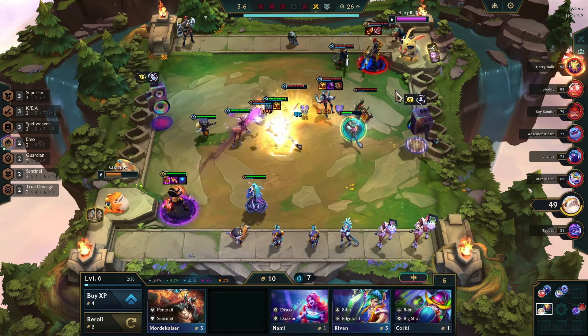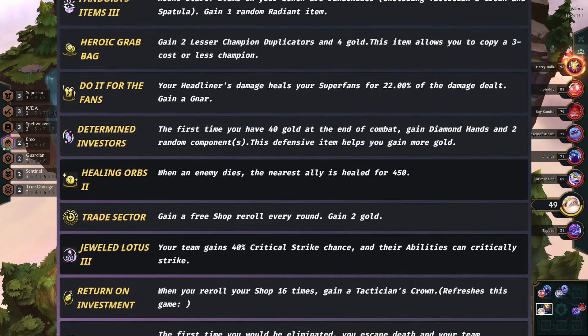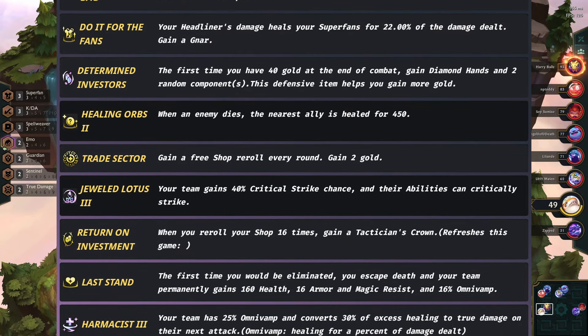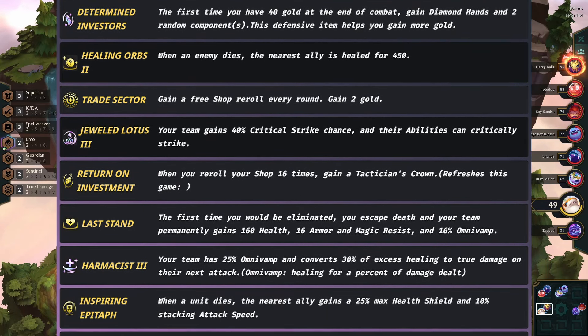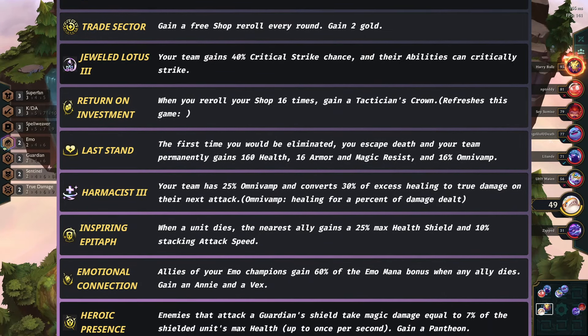Augments: any re-roll, combat, or gold-based augment is good here. Pandora's Item, Heroic Grab Bag, Do It for the Fans, Determined Investor, Healing Orbs, Trade Sector, Jeweled Lotus, Return on Investment, Last Stand, Pharmacist, Inspiring Epitaph, Heroic Presence, and Emotional Connection are all good augment choices.